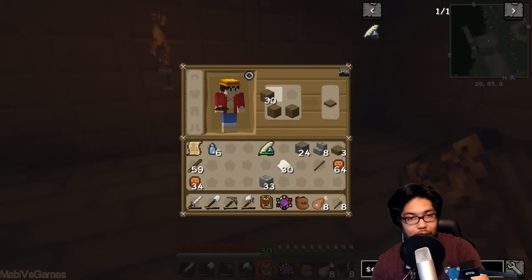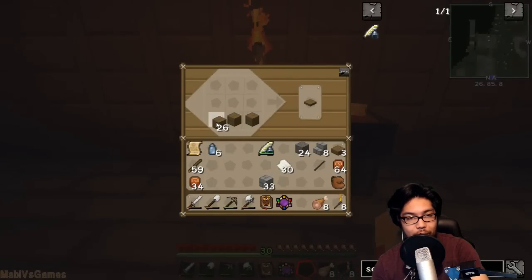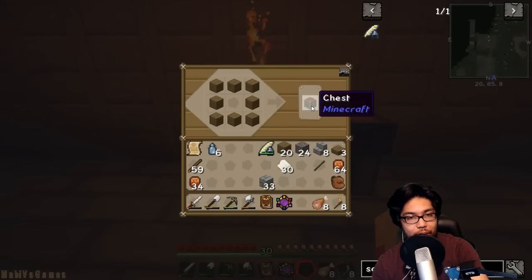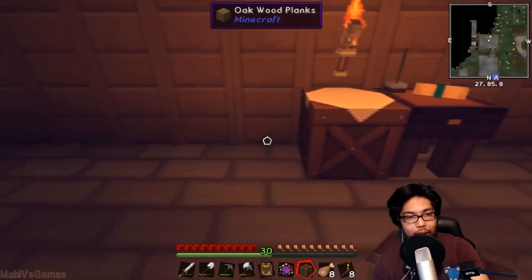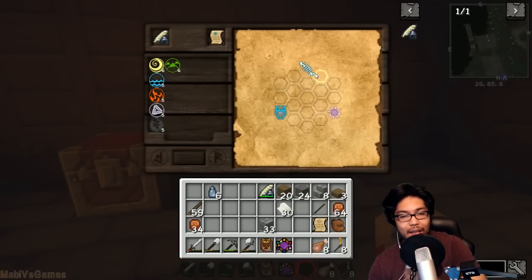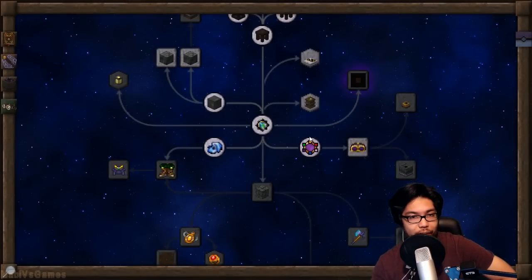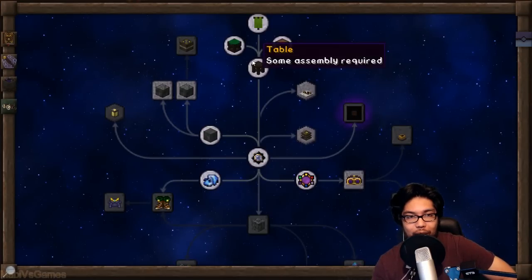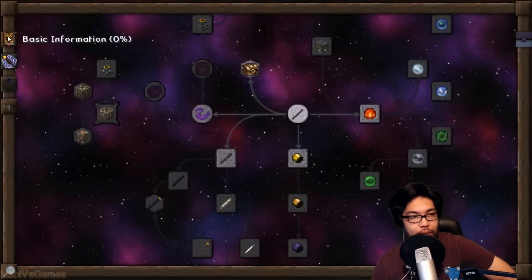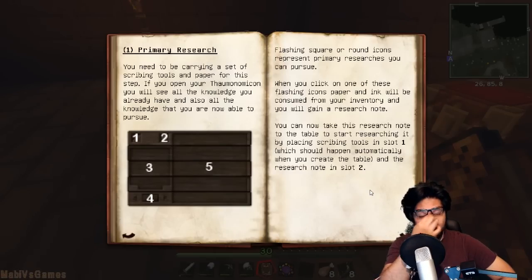Let's get a crafting table and build a small chest specifically for Thaumcraft stuff. I want to read this again - it has a percentage of completion and our goal is to get a hundred percent. Let me read about how to research. When you open your research table, flashing squares mean you can pursue that research. When you click on one you can take it to the note. One is scribing tools, two is where the research is.